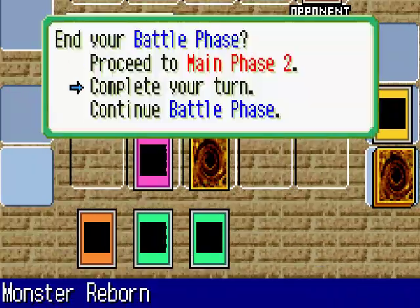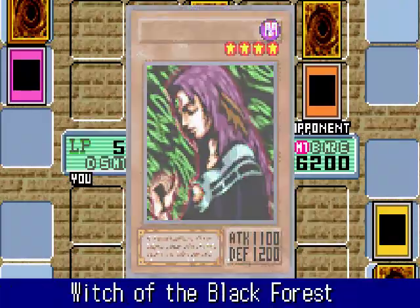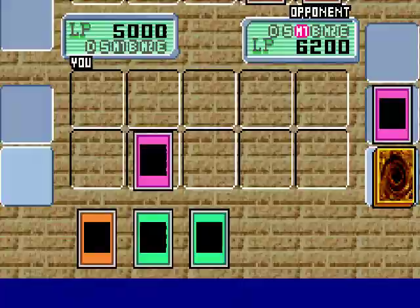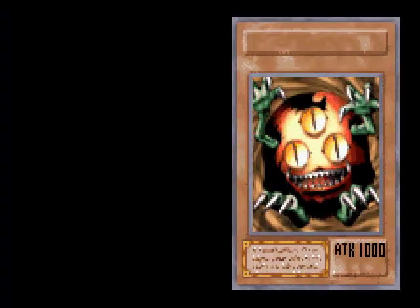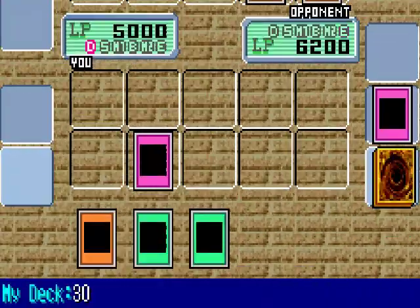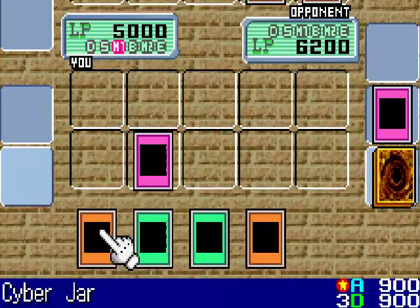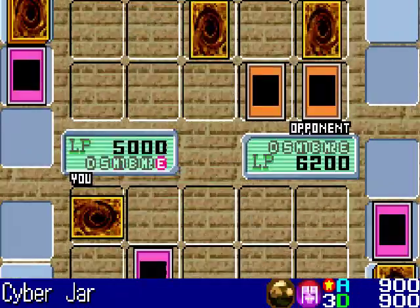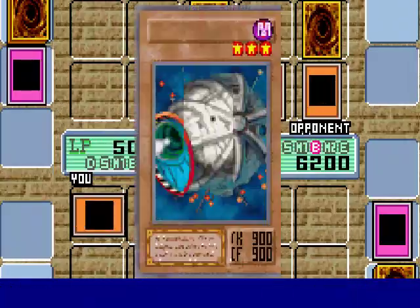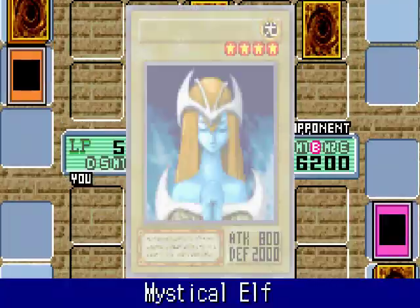At least I still have Waboku face down to protect my life points when he attacks. Time to activate Waboku — I won't take any damage this turn. Gotta hand it to Truesdale, he's playing a pretty good duel right now. I'm gonna set Cyber Jar since now's the time to use it — I want to destroy all the monsters on his field. So he attacked and destroyed Cyber Jar, there goes his monsters.